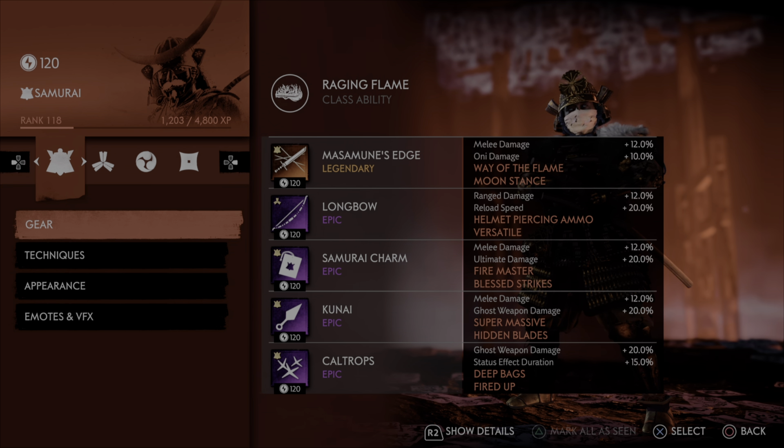Fire Master with moon master cancel and Raging Flame is going to surprise you with the amount of damage you can do. We further increase our melee damage by utilizing a kunai with melee damage and ghost weapon damage, always running Supermassive and Hidden Blades. And then we further increase our ghost weapon damage again with caltrops. We added status effect duration for our Fired Up from the caltrops, as well as the fire damage from fire arrows and Raging Flame. We rounded off with Deep Bags to inflict as many enemies as possible with that Fired Up status effect.